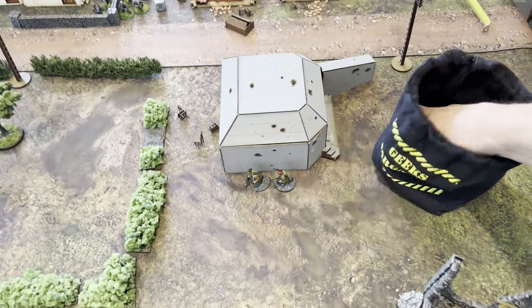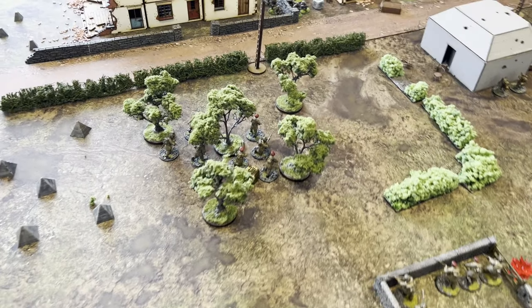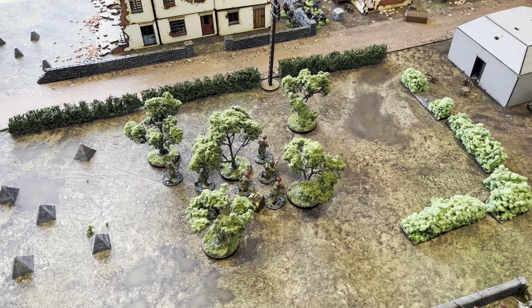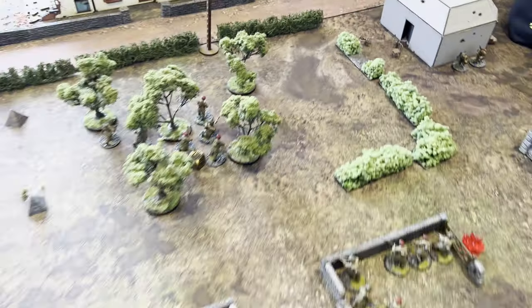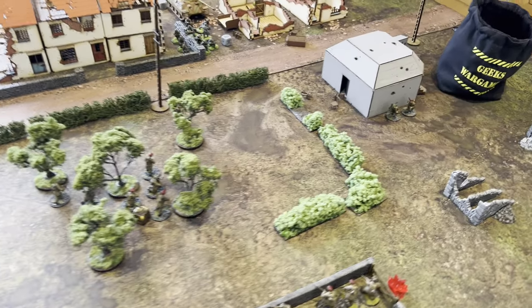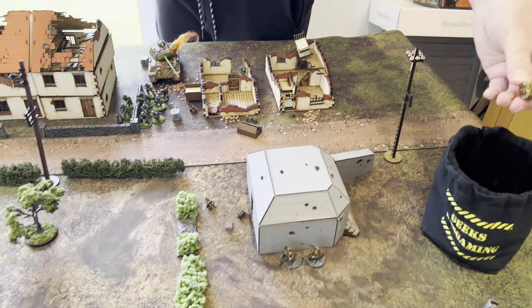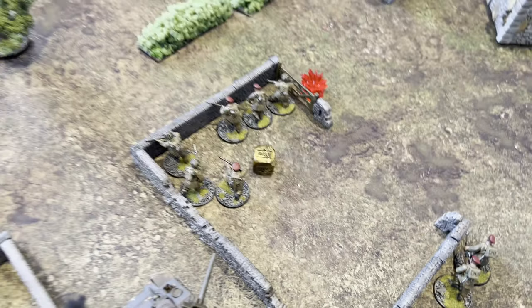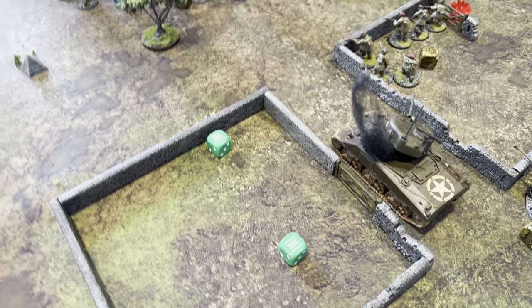Next British dice: I put the advanced order on the squad at the edge of the dense terrain. I rolled snake eyes to pass morale, losing all my pin markers because I rolled a five. I moved forward and shot at the Grenadiers — didn't hit them, nothing done. Another British dice — I put the rally dice next to the pinned squad and went to pass their leadership. I absolutely pantsed it and rolled double six, so we're on to the fumble table.